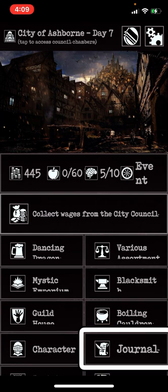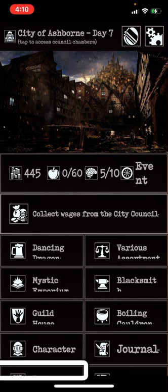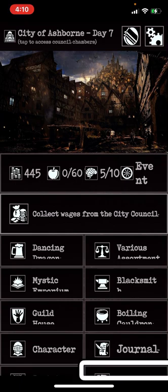The Journal is where you will see your bounties, your quests, as well as the bestiary. The Training Grounds is where you can increase the manpower of the mercenaries protecting the city. The World Map — when you click into this, it'll take you to the eight locations that you can go to, which I shall show you now.